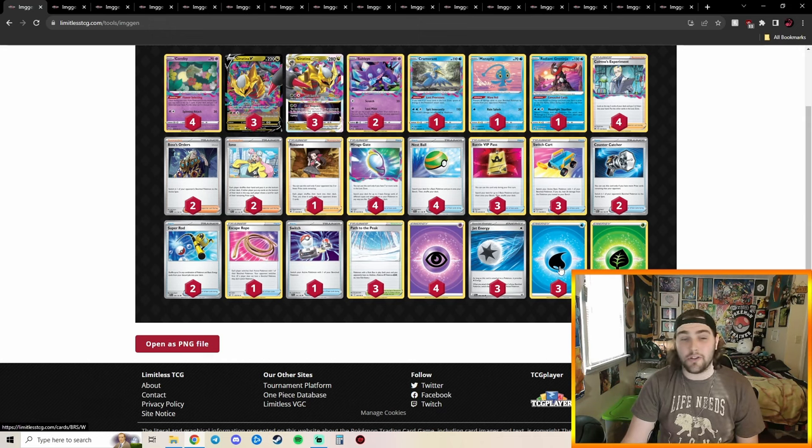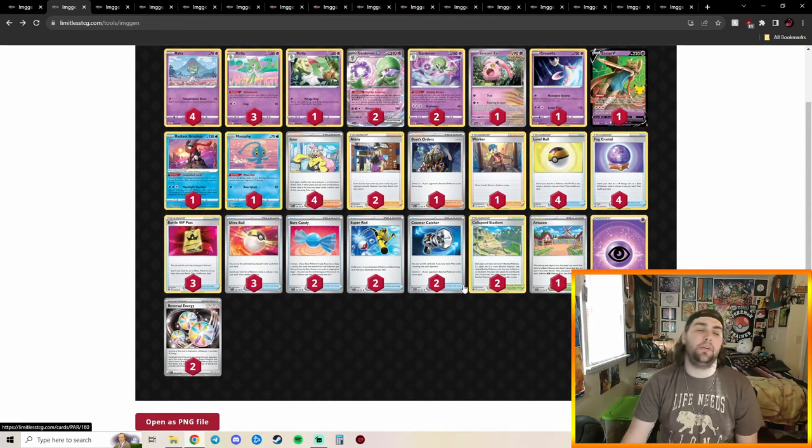In my list I don't play any Water Energies; I have an additional Jet Energy, an additional Sableye, and Grass Energy as well. I'm playing four VIP Pass, three Nest Ball, two Escape Rope, one Boss — so my list is a little different. Lost Tina was the safe pick going into LAIC.